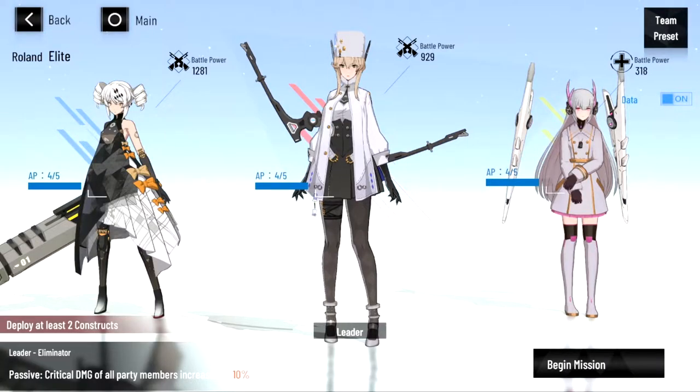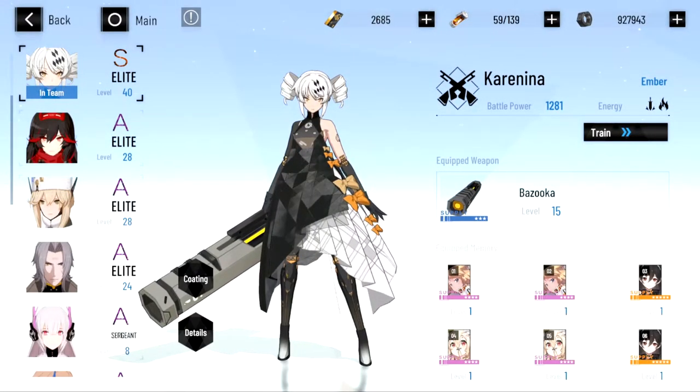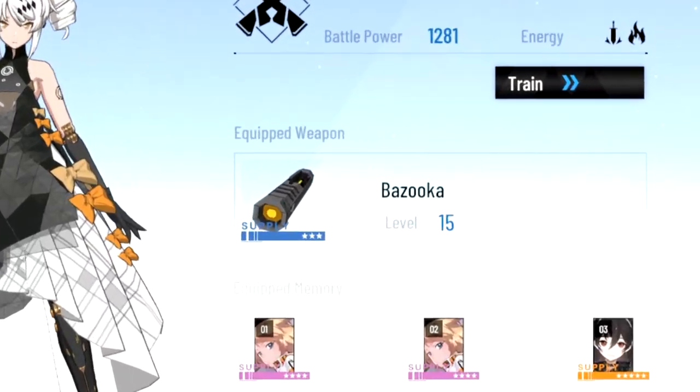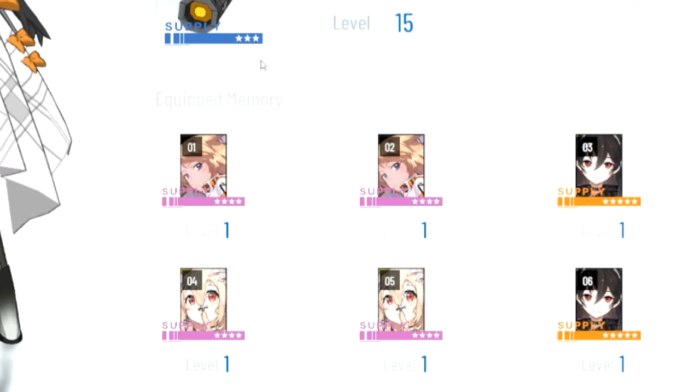For the second difficulty, I'm going to send in my weaker team: S-Karadina, A-Bianca, and B-Live. My S-Karadina is basically my strongest character in that team. She is using a leveled up level three weapon with four to five star memories that aren't even leveled up.